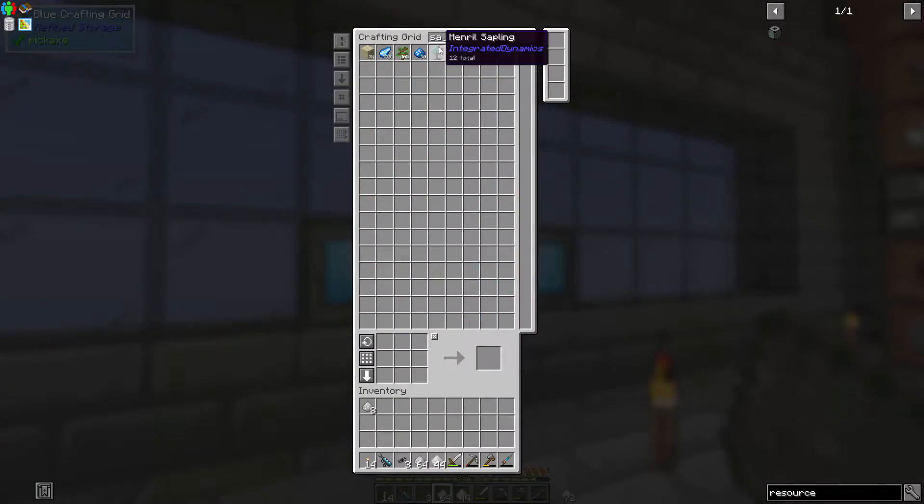So sawdust — need that. We're gonna need slag because that's a thing. I don't know if I put the augment upgrades in these machines, so this one might be a little slower.